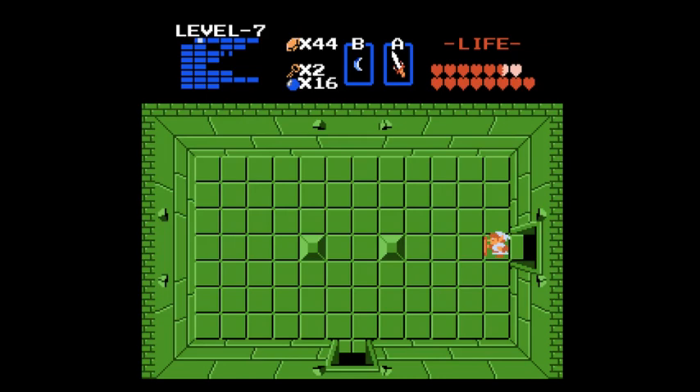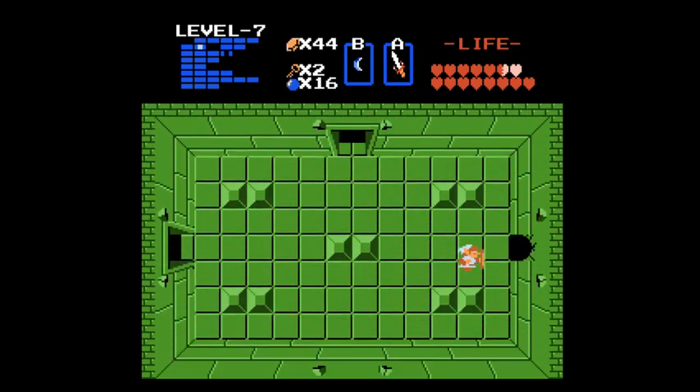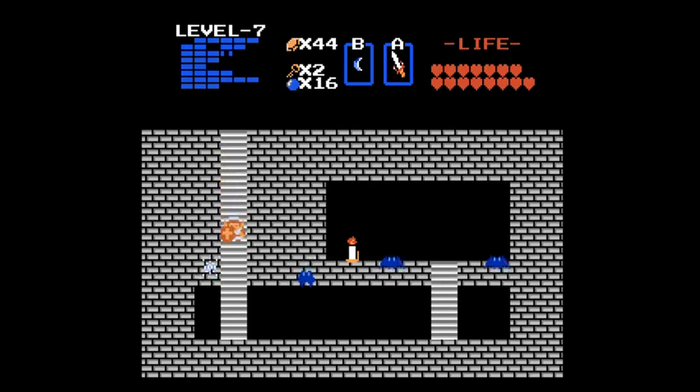Wait a minute... Oh! I'm an idiot - I completely forgot to push the block in the middle of the room. It's this room. The quest to find the red candle is complete. It's really easy to find items like this - I just defeated all the enemies and continued on. Wow, I'm an idiot. Look at that, there's the red candle. Jesus Christ, that took forever.